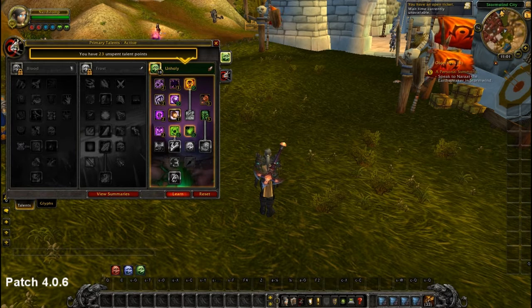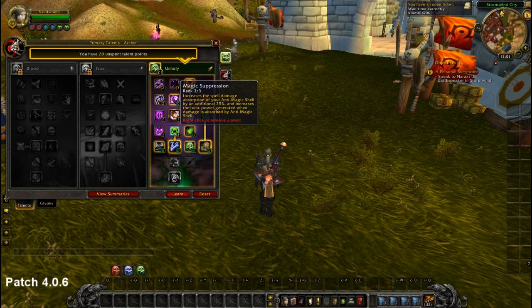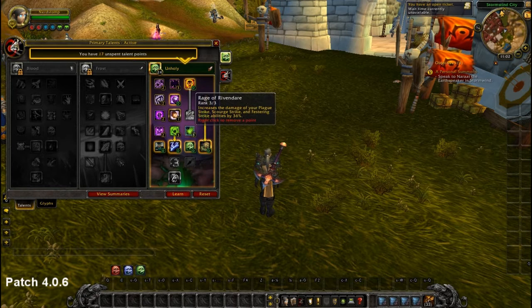It's probably a bit overpowered, but we'll see how it works out on live — it's too early to judge. Magic Suppression is still three points, but the Runic Regeneration you get while it's up and you take damage was reduced to a third. So it's no longer that amazing, but it's still very good. Blade Barrier is still three points like before, but the percent per point was reduced a bit, so also a small damage nerf.